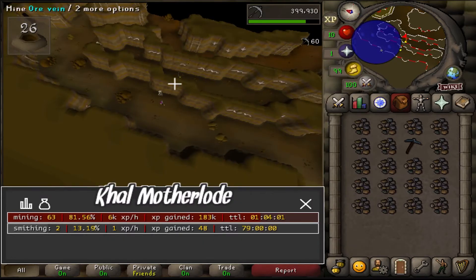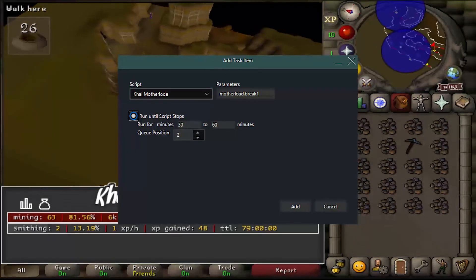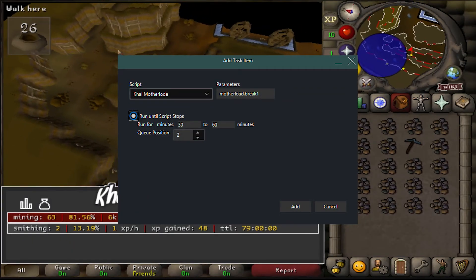Open the Bot Manager and choose Khal Motherload from the script selector, then type the exact names we saved earlier — motherload and break1 — and you're good to go.